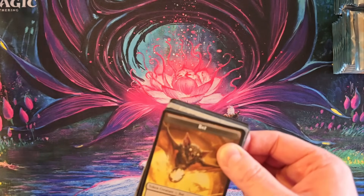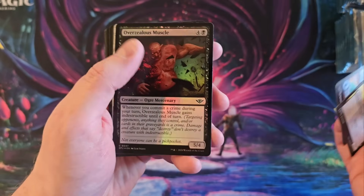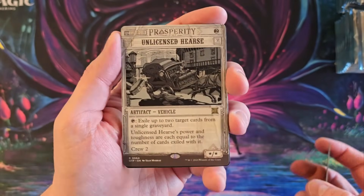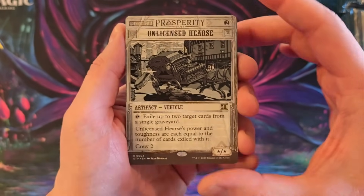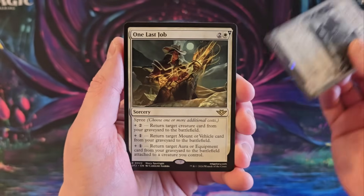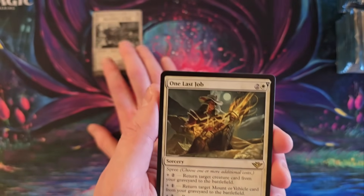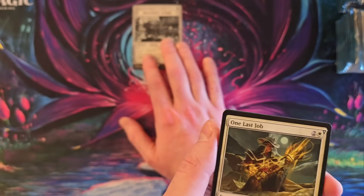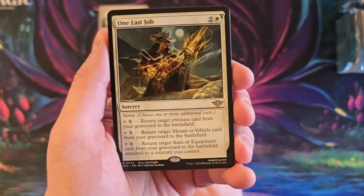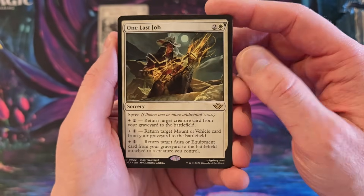I kind of hope to have most of a set. So, where is everything going to be inside of here? It is going to be in the front. Unlicensed Hearse, which makes sense, actually, for this product, and is not a terrible little reprint, although the card is not worth nearly what it was worth. One Last Job. I'm a fan. I think these spree cards are neat.